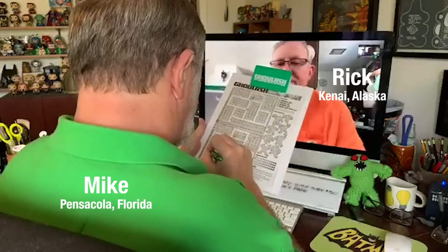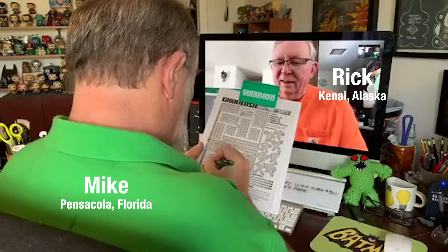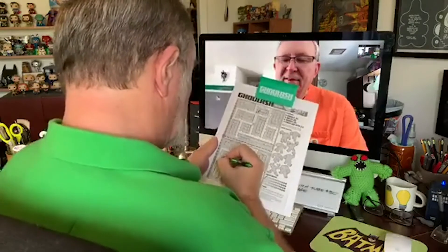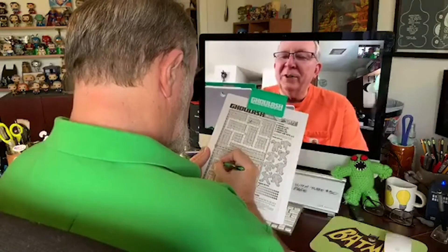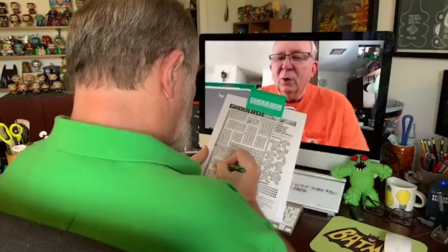Rick, you're back at 8C inside that building, so you're in the debris zone. He takes one square west and then two north, then moves all the way east to the end of that building. But he can't go three squares east because at 10E there's a ghoul.